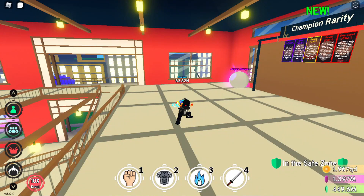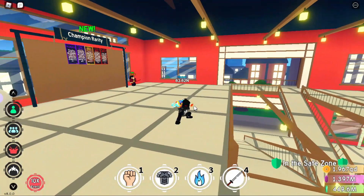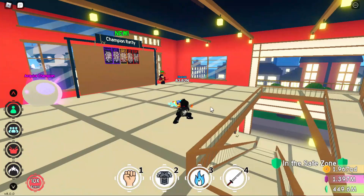Hello and welcome back to another Anime Fighting Simulator video. Today I'm going to show you all how you can find NEN and Magic Release powers — how you can buy them and equip them. Before we begin, make sure you have subscribed and liked this video; it really supports me and helps me make better quality content.